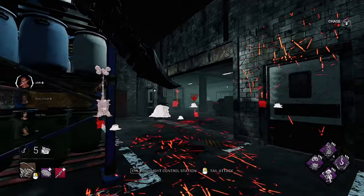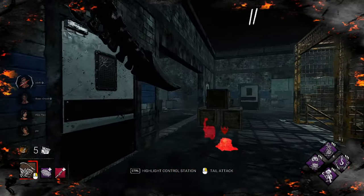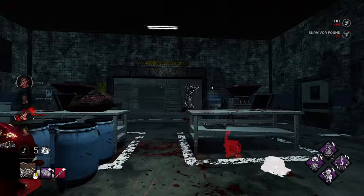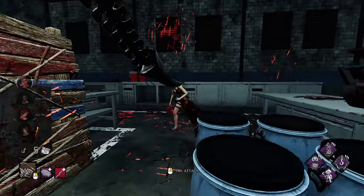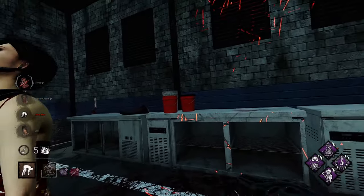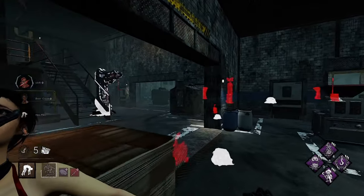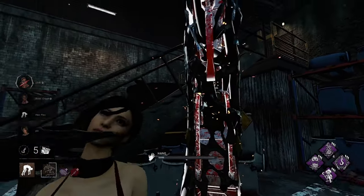She's running to one of the better loops now, so we're going to break that loop and come over here. We get a hit and she's staying, which is good for us — we can just tap her. I'm going to pick her up away from the pallet; don't want these guys getting any pressure on me with flashlights.